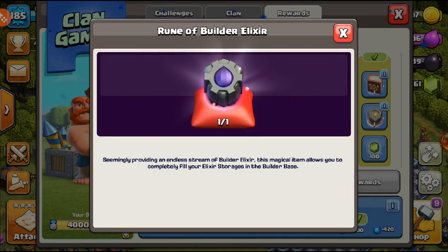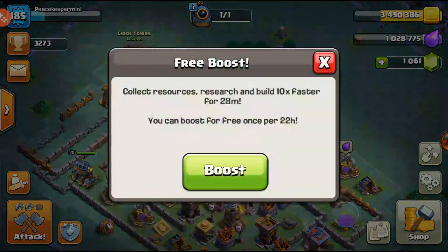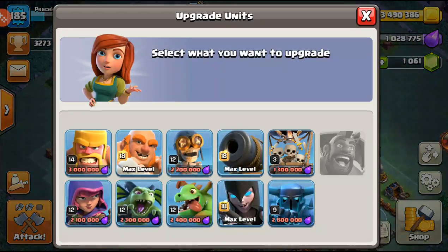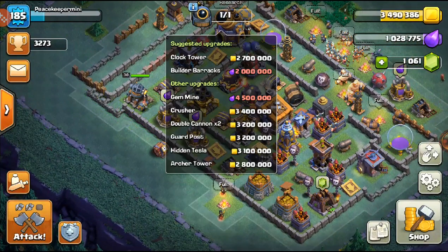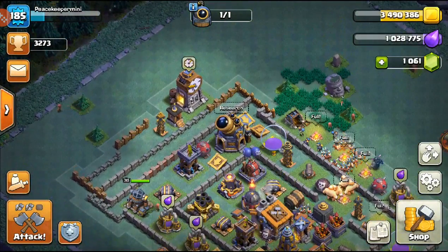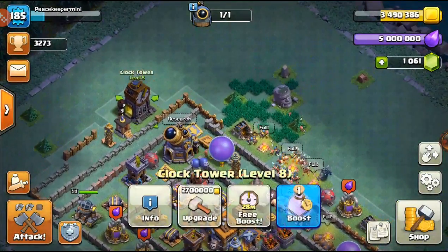We also have some elixir and a rune of builder elixir. I'm thinking I should use it — but what would I spend it on? I think I'll use the rune of builder elixir. I'm probably going to waste some of it since I can't upgrade walls with elixir at my current level, but I'll use it anyway.